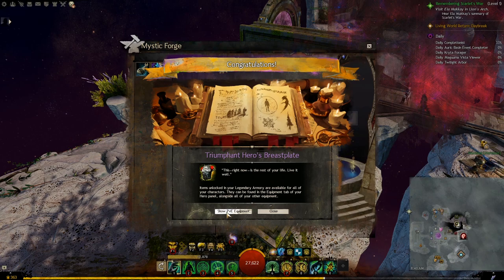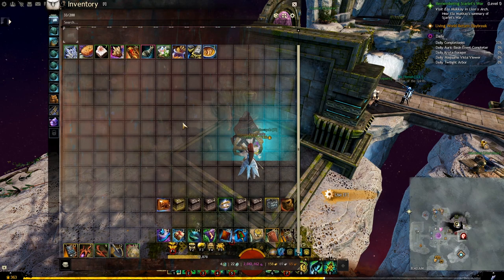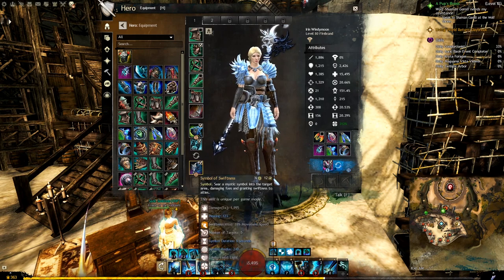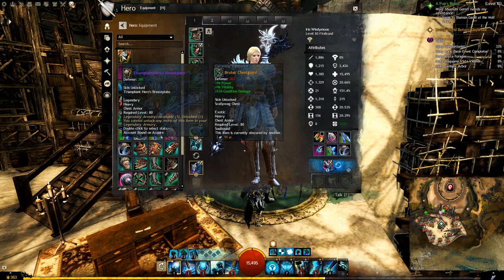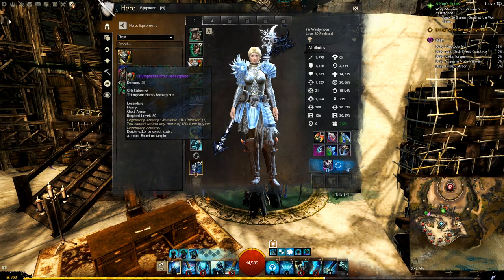You can then click Show PvE Equipment, which opens the Heroes panel. Because I'm on my Necromancer, I can't see the Heavy armor yet and it won't appear in my inventory either. But once I switch to one of my Heavy characters — for example my Guardian — I can see the piece we just crafted and use it like any other legendary piece. If you don't know how the Armory works, I just made a video explaining the whole system in detail — I'll leave the link in the comments and description. Legendary armor is extremely useful, especially with the ability to customize and change stats on the fly — for example switching from Berserker to Minstrel whenever you want.